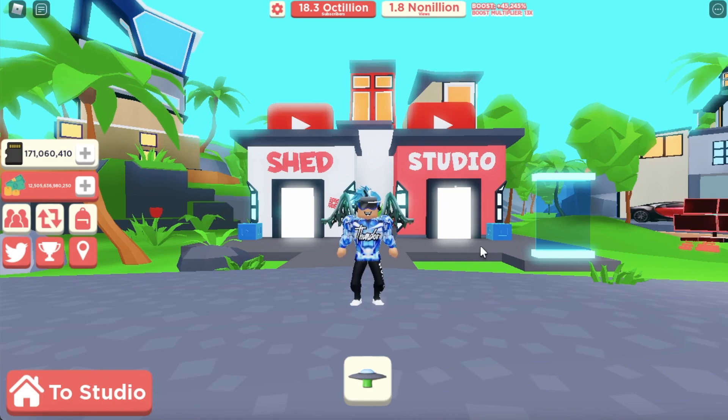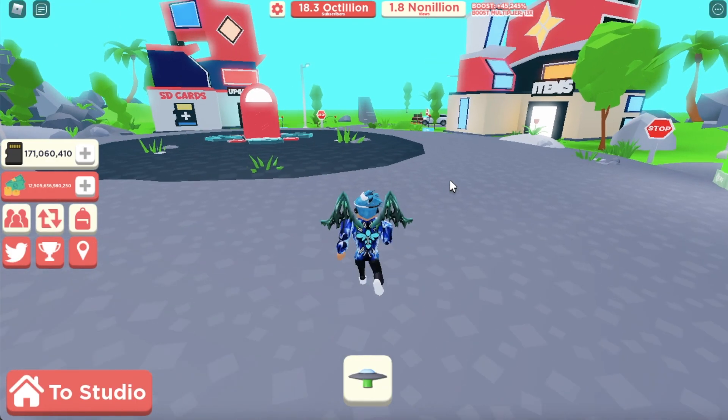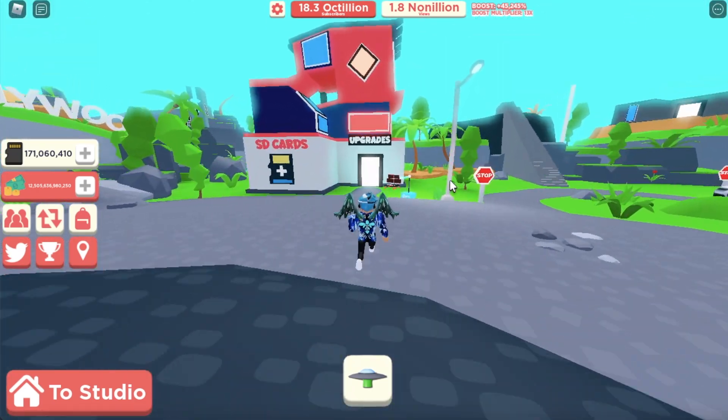Welcome back to another video! Today we're playing YouTube Simulator once again - there's a brand new update. Let's go over the update log: 160 new cameras, 160 new computers, four new rooms, four new types of tokens, and one new chest with 10 plaques. That is a lot!